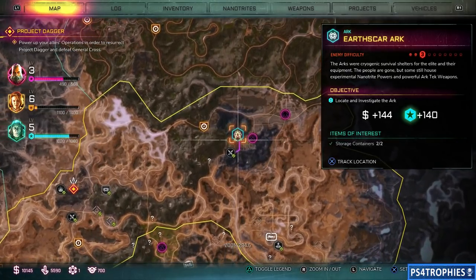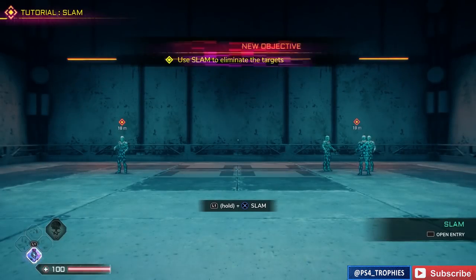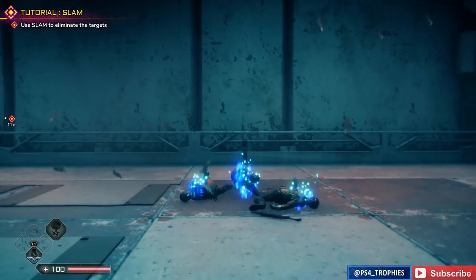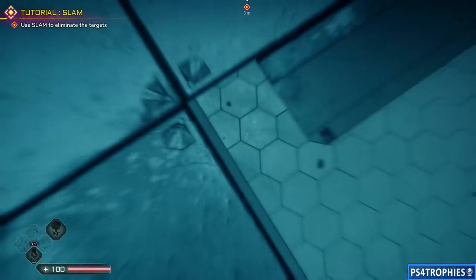I went to the Earthscar Arc here on the map and I acquired the slam ability. So we're just going to watch the tutorial here for just a second. When you initiate a slam, all affected enemies will fly up in the air and immediately become airborne. So then all you would need to do is hit an enemy with a shotgun slugshot.